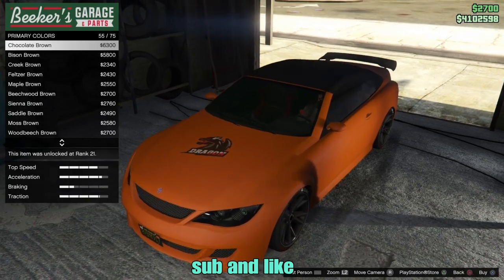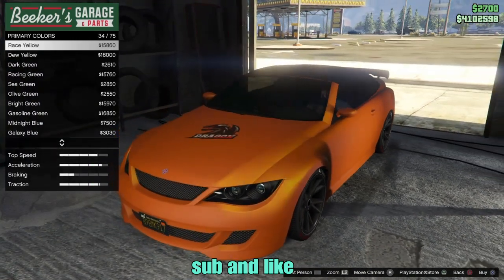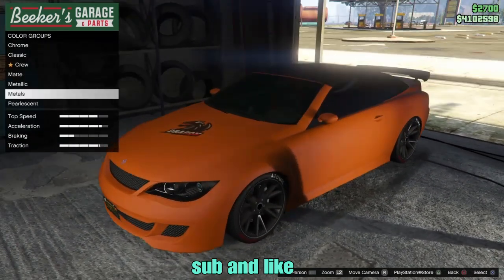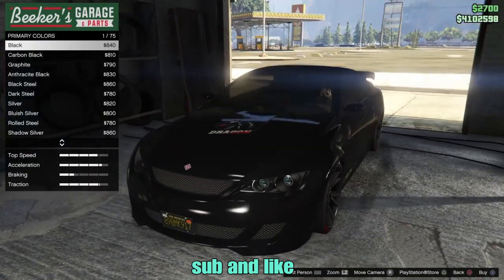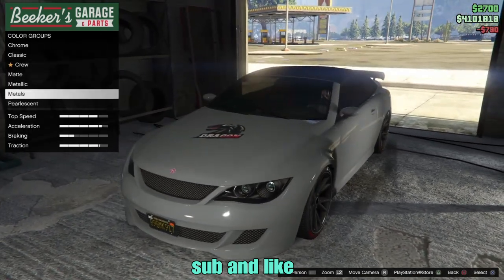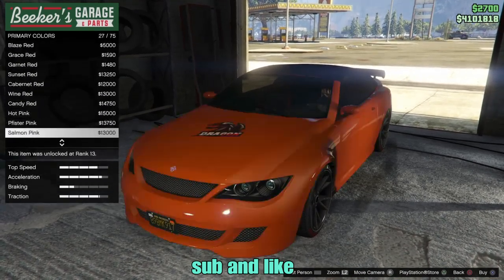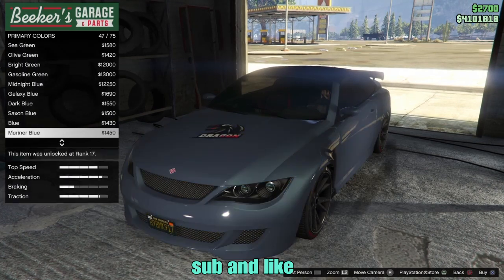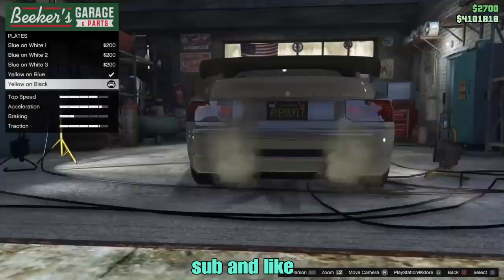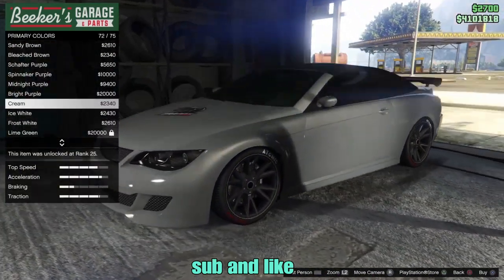I'm about to show you guys that you can also do it with the classic colors too. Just basically do the same thing that you do with the matte color — put the classic on as you can tell, and just do the same steps. There you go guys.